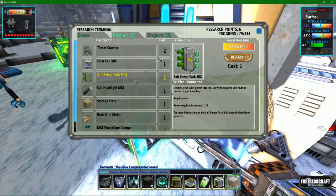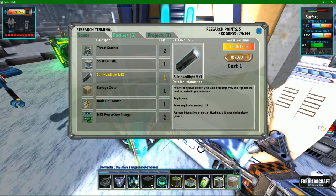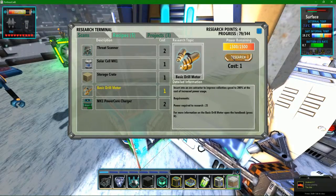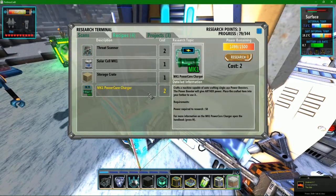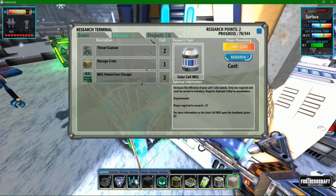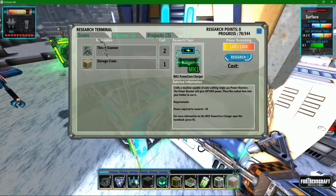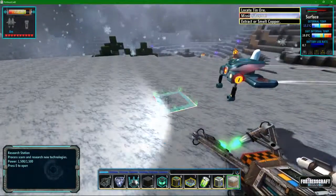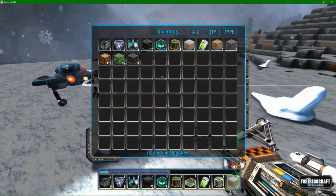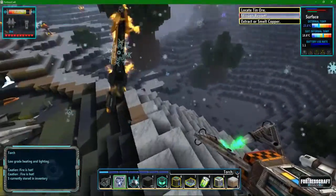Let's go ahead and upgrade the suit power pack. I still have to craft this — it's not an instant upgrade — but I'm going to go ahead and get this and the suit headlight, as well as a solar cell. We have scanned and determined that copper ore exists. I don't have it in my inventory, but I have scanned it and we are here for it — it's literally right here.